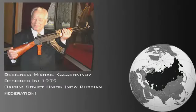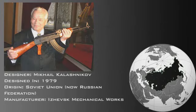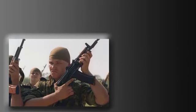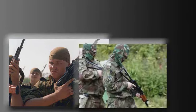The AK-74U was designed by Mikhail Kalashnikov in 1979 in the now-collapsed Soviet Union, which is now the present-day Russian Federation. Currently, it is being produced by Izhevsk Mechanical Works in Russia. It entered service in the Soviet Union in 1979 for use by special forces, airborne units, and tank crews.